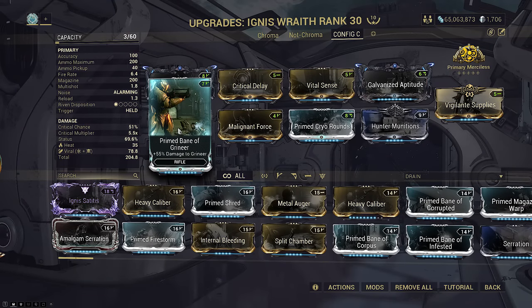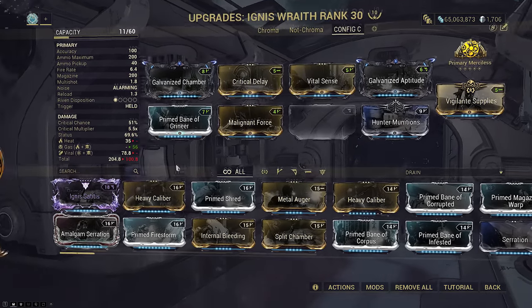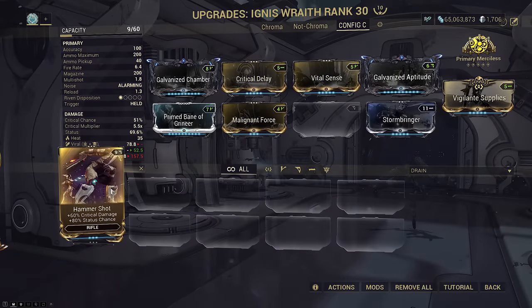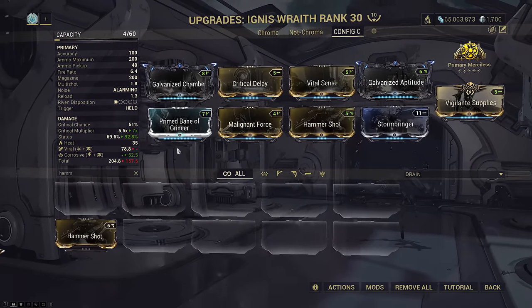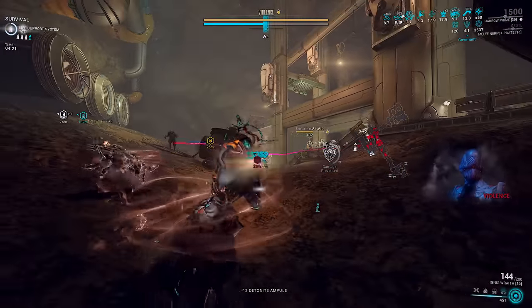Primed Bane for 2.4 times more damage on Slash, and if you want to go the raw damage route, then just mod Corrosive instead of Viral and slot Hammershot instead of Hunter Munitions. Killing Acolytes can get annoying with the Ignis, so you can just bring another weapon, such as a Glaive Prime.